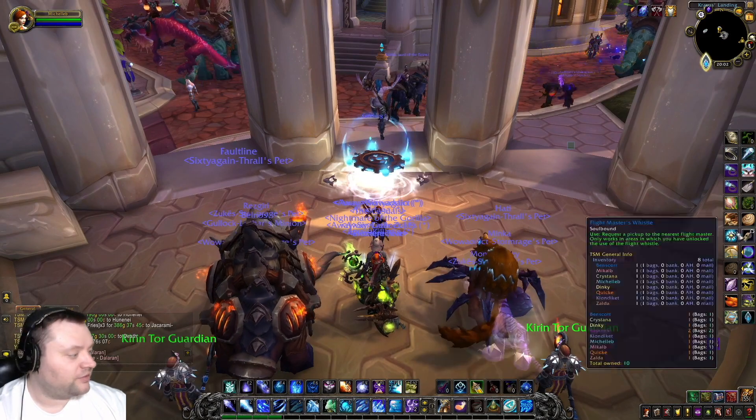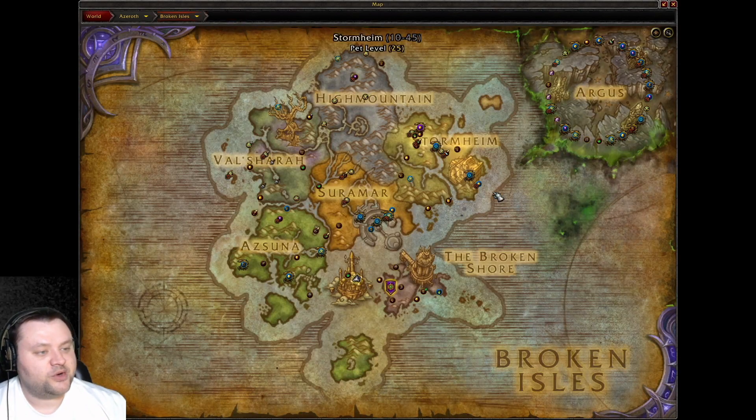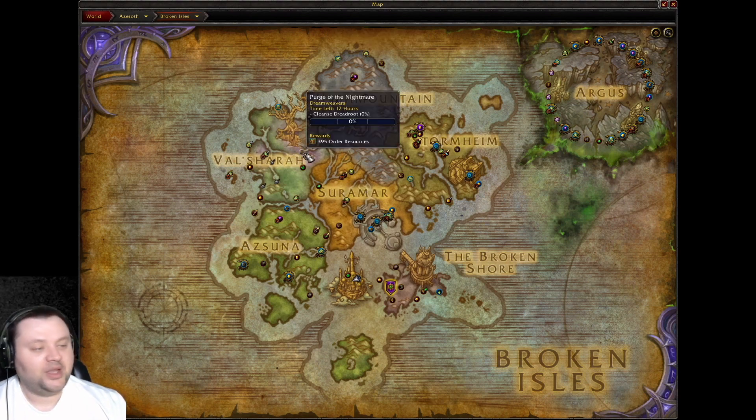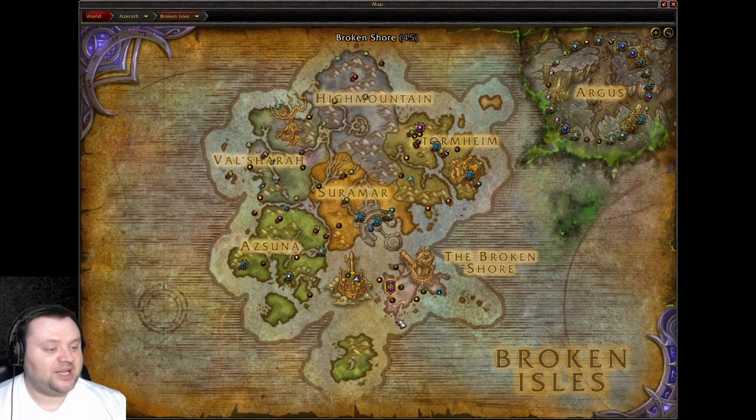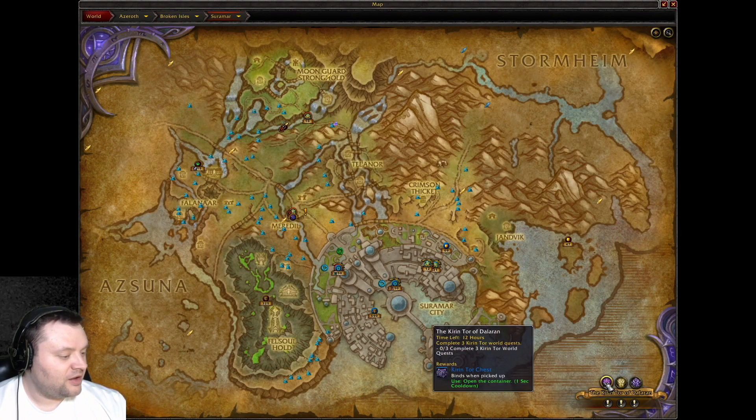To make gold off of our mission table, the first thing we need to do is get some resources. For the Legion mission table, unlike the Shadowlands or the Draenor mission tables, you cannot earn the resources just from the table itself. So we've got to head out into the world and farm some up.